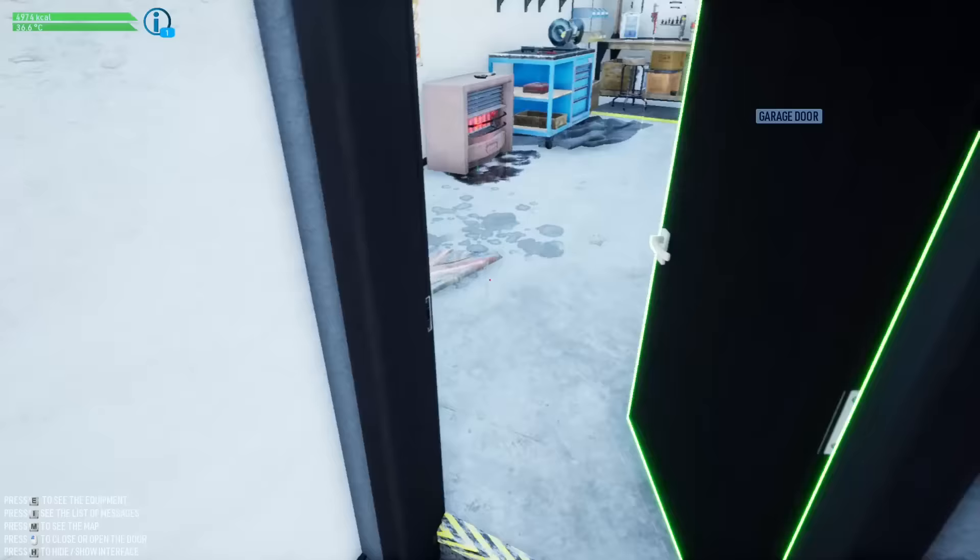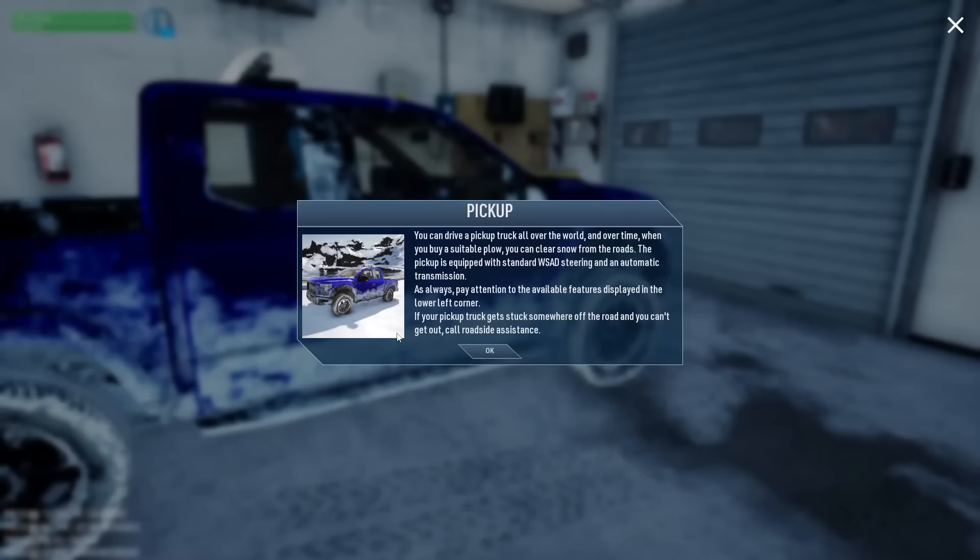Here's our pickup car. You can drive a pickup truck all over the world. Over time, when you buy a suitable plow, you can clear snow from the roads. The pickup is equipped with standard WSD steering and automatic transmission. As always, pay attention to the available features displayed in the lower left corner.